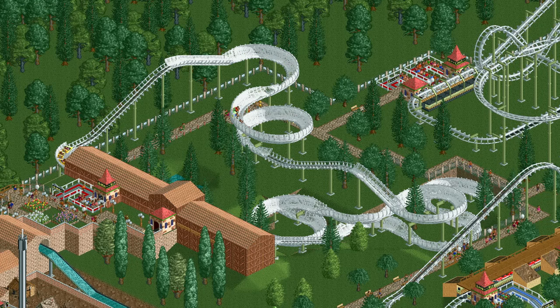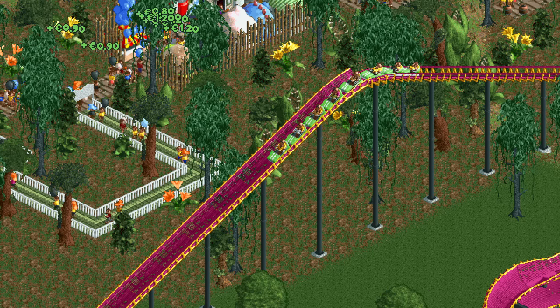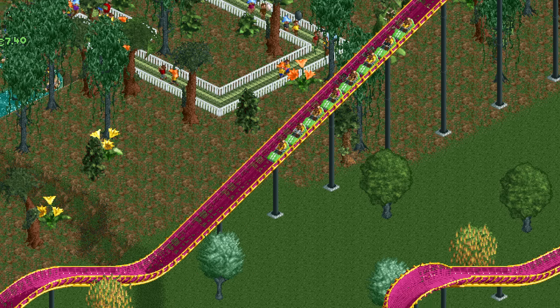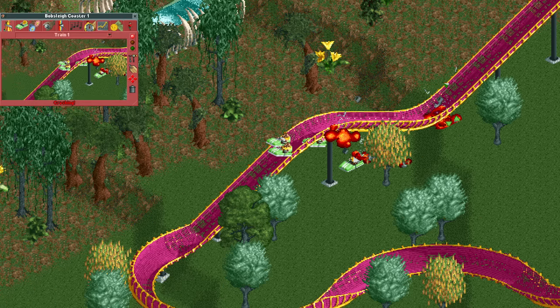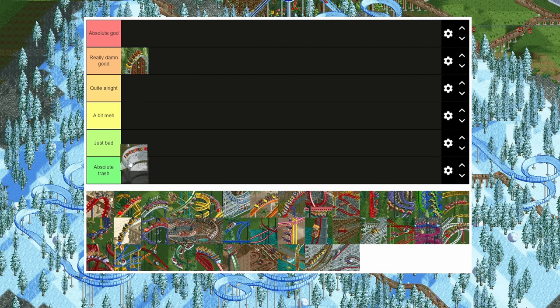We go from good to bad as the bobsleigh coaster is just disappointing in every way. It has very mediocre stats, a low throughput because of low capacity trains, and worst of all it crashes easily if you make it go over a hill even slightly too fast. It's not the worst coaster type in the game but I would still like it to get away from me very quickly.